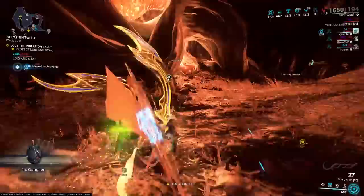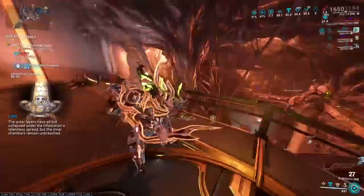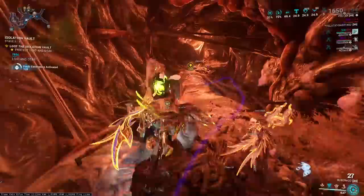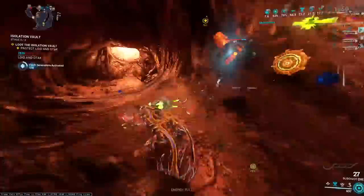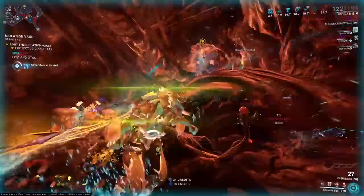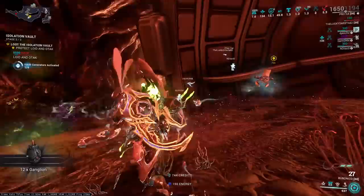That was a weird Necramech run — they're kind of goofy because it always turns into the entire team grouping up against the mech and shooting all their attacks and abilities until it's dead. It's way more hectic in a full group compared to single player. The nice thing about the Isolation Vault and the mechs is they're not too hard to kill. Look at that speed boost — I think they're actively giving him a speed boost. I think they're actively giving Otak a speed boost.